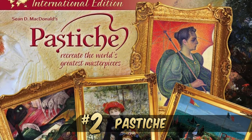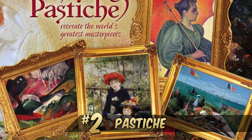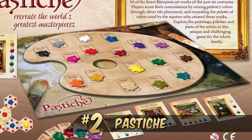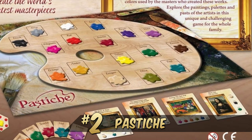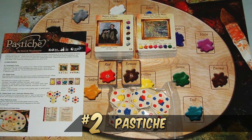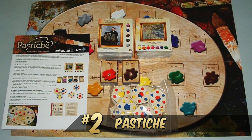Our second game is Sean McDonald's Pastiche, where players complete commissions of the finest European artworks of the past 6 centuries by mixing paint colors on their artist's palette. The newest addition, Petite Pastiche, includes 23 commissions in total, each by a different artist. During the game, players place palette hexes adjacent to those already in play to mix various colors and generate palette cards in primary, secondary, or tertiary colors. Players can then trade palette cards with other players or with the palette bank. Ultimately, the goal is to acquire the necessary palette cards to complete a commission from your hand or from the gallery, earning victory points based on the complexity of the work of art.